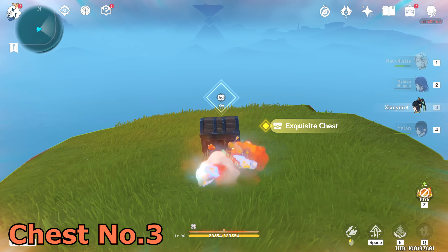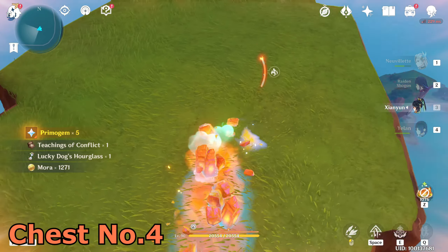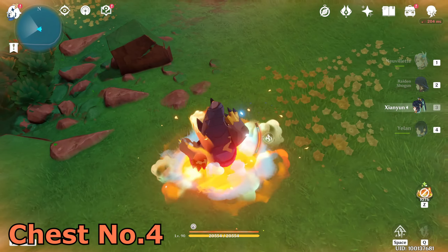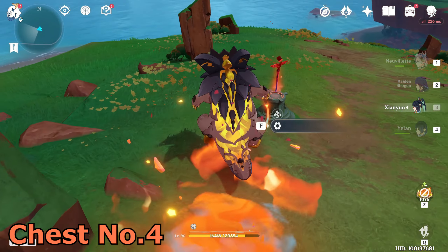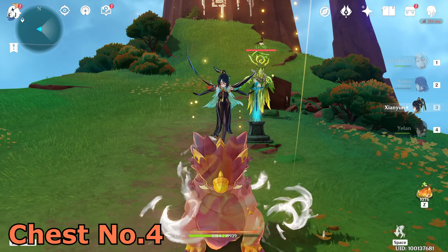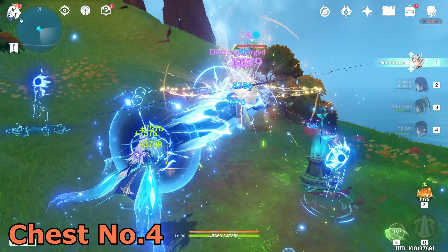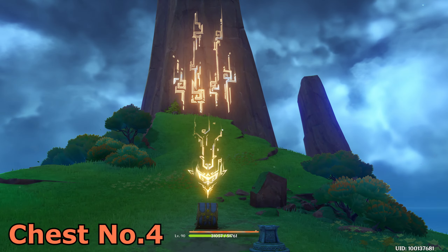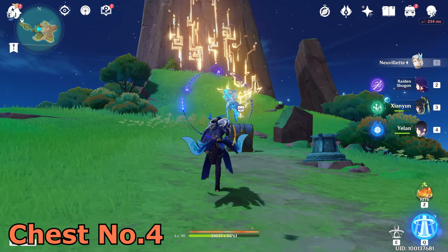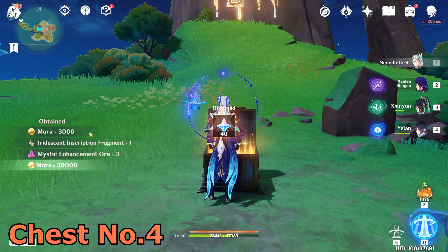Now the challenge in the middle of the island will be unlocked. Get this chest and go to the middle. Start this challenge — this time you have to defeat this enemy. After you defeat them all, you will get the last inscription and a luxury chest. This luxury chest is the most important one — open it and you will get the iridescent inscription fragment.